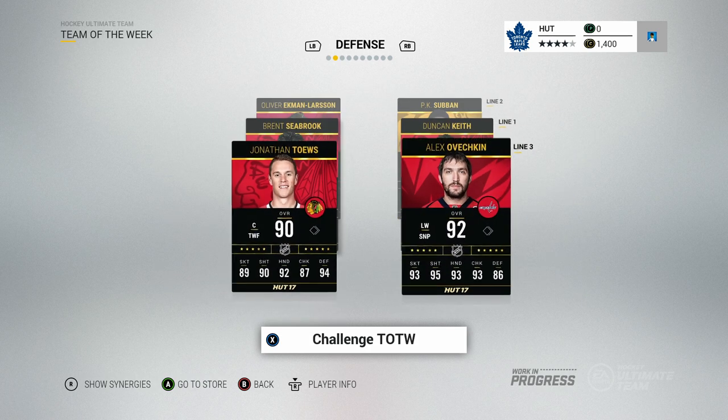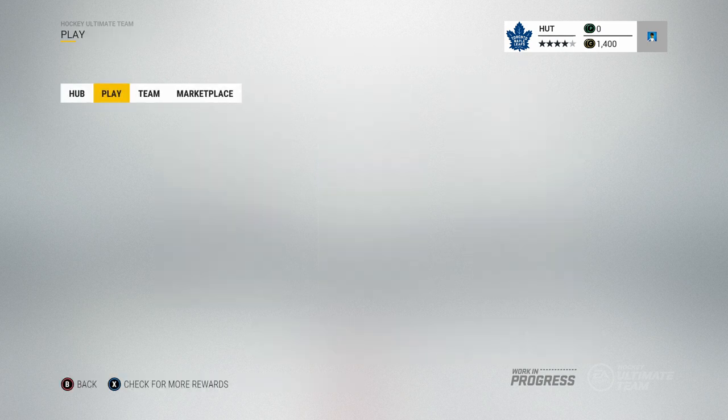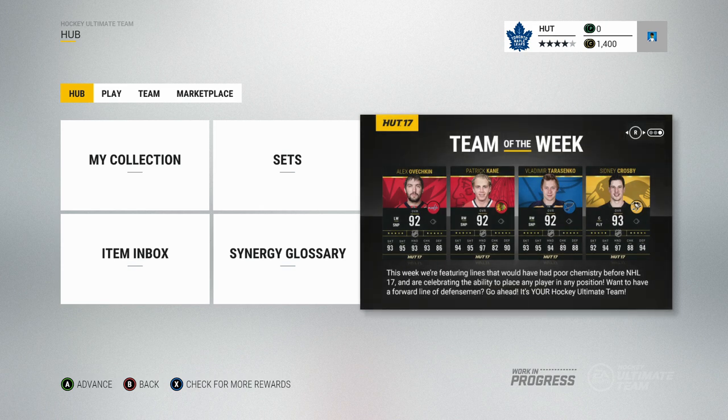Some pretty nice cards that you can pull, and the packs have been buffed by quite a bit. There's some defensemen, as well as Jonathan Tavares and Alexander Ovechkin in the defender spots. They're kind of encouraging that you put offense on defense and defense on offense to try it out. There are still quite a few problems with the beta, so if you're experiencing problems, don't be afraid to post that in the comment box below.